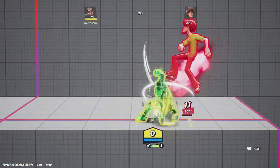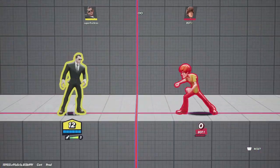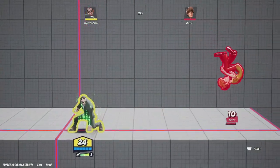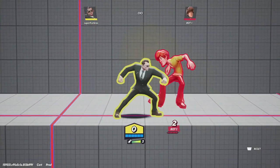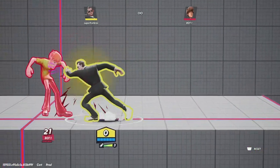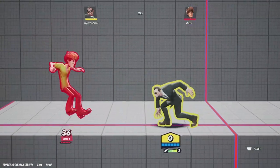His down tilt and down smash are pretty fast and also have armor while charging, so you can use this to tank smash attacks. His jab is pretty straightforward: multiple hits into a command grab, and then it throws them forward.